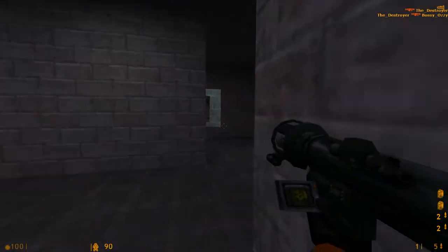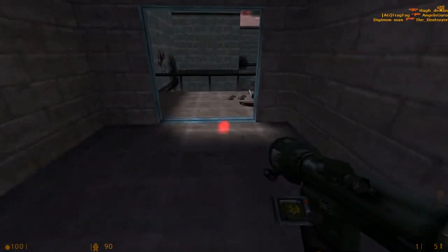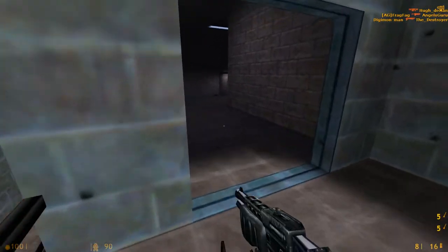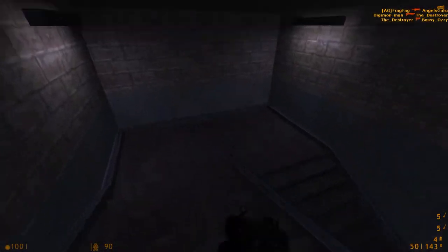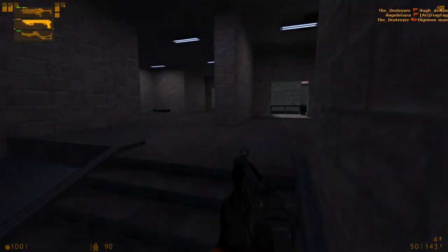Grab a rocket launcher here - always good. Another stairwell. There's a crossbow over here. And as you can see, it's three layers as well here. That's basically it - it's a sandwich of a map, if I could describe it in a brief sentence.